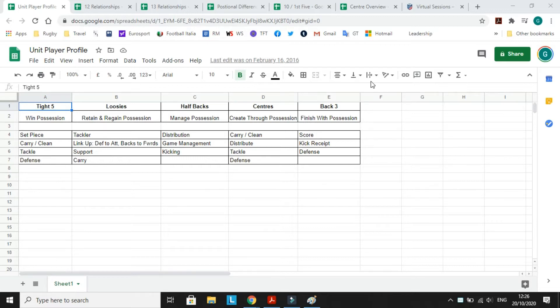We'll start with the unit player profiles, which is the basis of everything. You split your tight five, loosies, halfbacks, centers, and back three. Their jobs are to win possession, retain, regain, manage, create, and finish with possession. You then prioritize the main role for each — for the tight five it's set piece, scrum, lineout, and kickoffs. For the halfbacks it's distribution, game management, and kicking. This is a simple Google Doc that gets your mindset focused on what's required of the team.